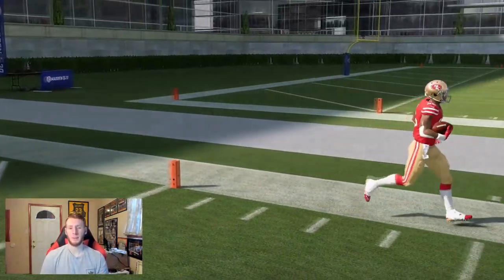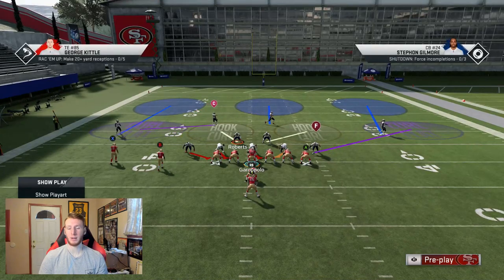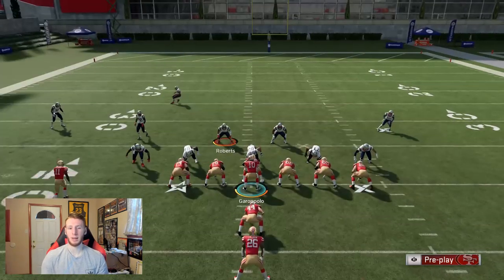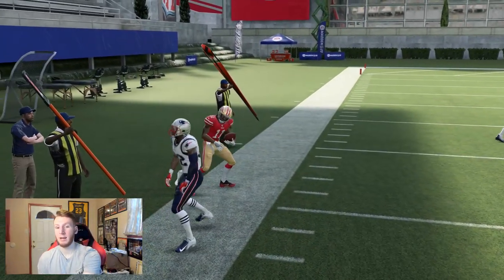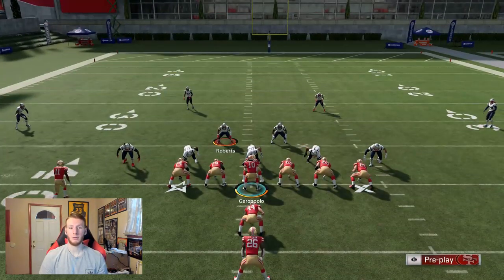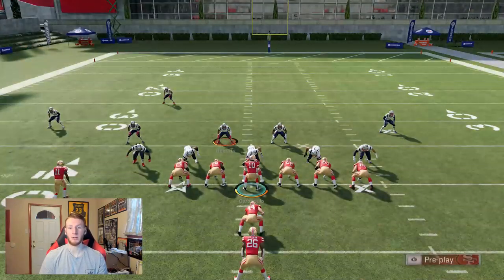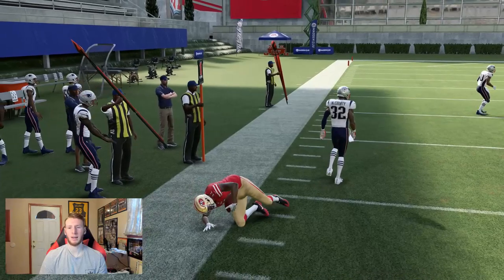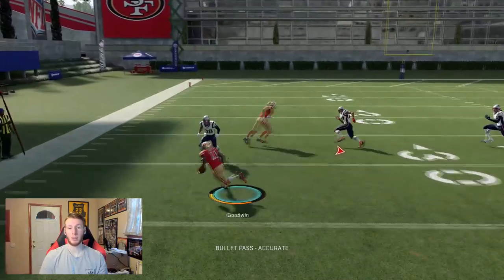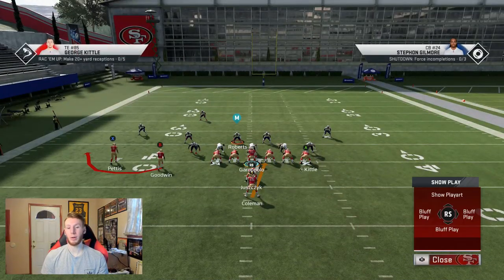In Cover 3, the linebacker or the safety is going to be in a purple zone. On the right side the linebacker is in purple, on the left the safety is in purple. If you throw this bubble, he follows the receiver out and makes the tackle. So they basically have to be in Cover 3 to stop this bubble screen — the guy is in the flat and guards the bubble. It's not like they'll pick it, they'll just be able to tackle you, so you're probably not picking up a ton of yards, but it is a one-on-one situation.